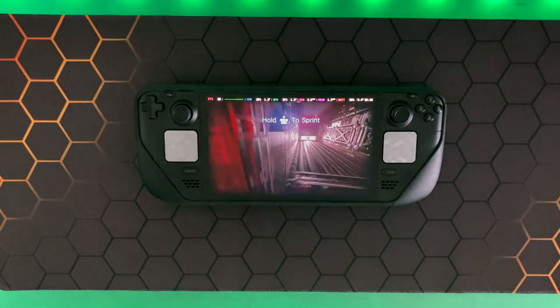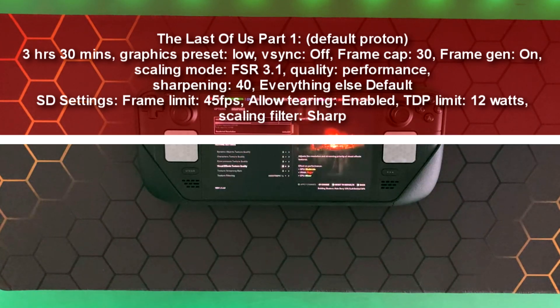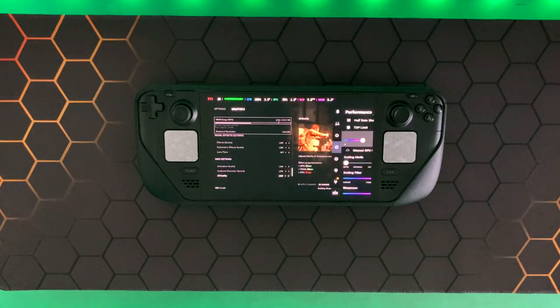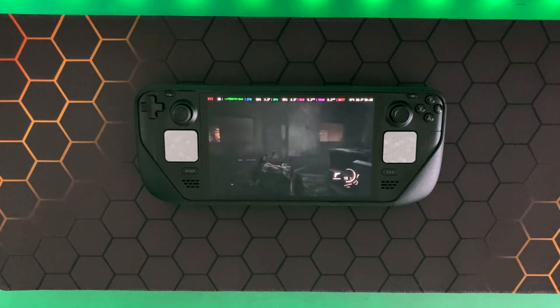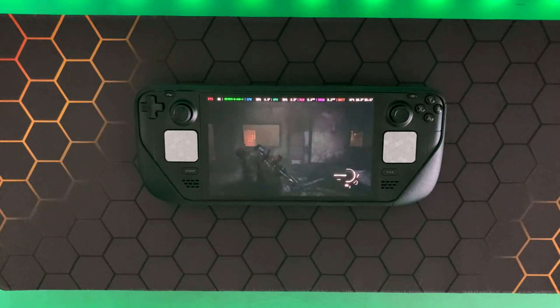The next title I tested was The Last of Us Part One with the default Proton. I managed to get three hours and thirty minutes. Graphics preset was set to Low, V-sync off, frame rate cap at 30, frame generation on, scaling mode FSR 3.1 at Performance quality with sharpening at 40. Steam Deck settings were 45 fps, Allow Tearing enabled, TDP limit at 12 watts, and scaling filter set to Sharp. This game is very demanding, but on the Steam Deck OLED it runs surprisingly smooth — I expected a maximum of two hours and thirty minutes.